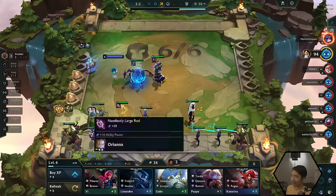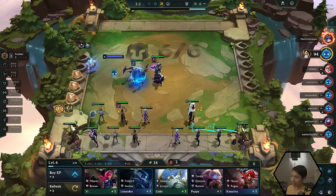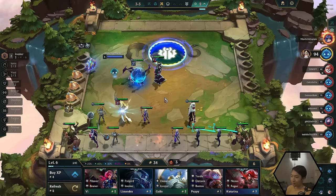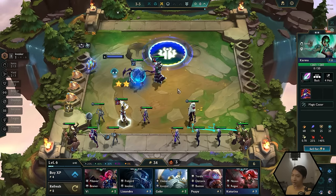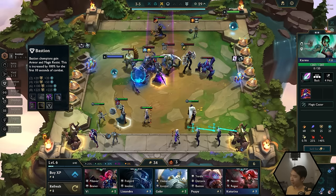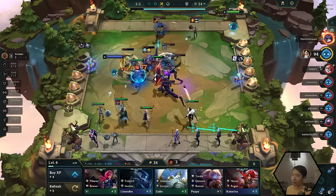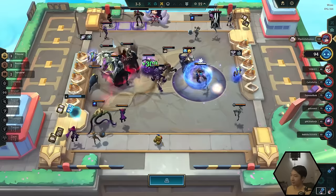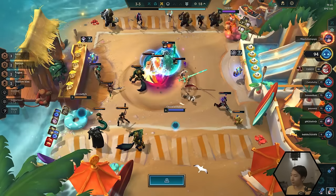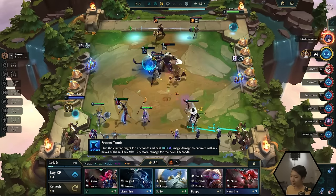We used the champion duplicator to get Karma to two-stars, so we now have a really strong Karma. I want to build more on the synergies on the left-hand side. We have two Invoker right now, but we could get a lot more. If we look at some other players, you'll see they have three or four traits active — so we probably want to go a little bit deeper into that. Looking at our shop, we have Lissandra and a Galio, so I'm going to go ahead and buy those.